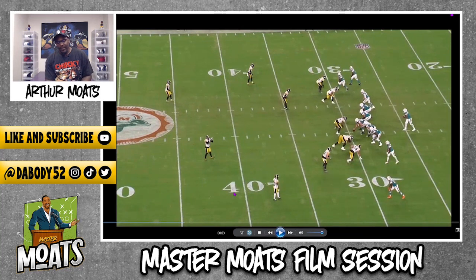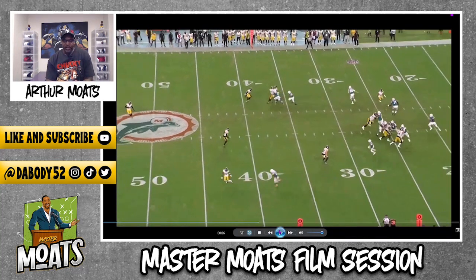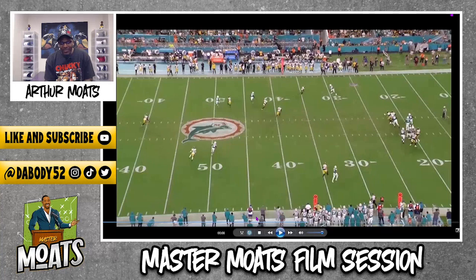Right now Minka's communicating, letting Cam Sutton know: 'I'm gonna be your low-hole help inside — anything coming in here, I got your back.' He's all the way out here splitting the numbers and the hash. Play goes on, now he morphs — he's the middle-field player, still on the backside hash. Tua throws it all the way over here to a receiver practically by the numbers. That is a lot of grass, a lot of yardage to cover.